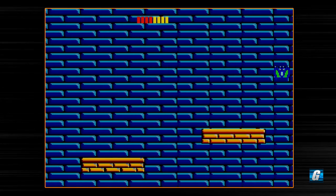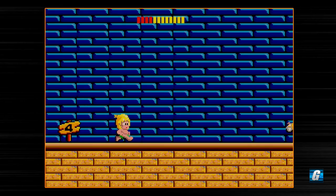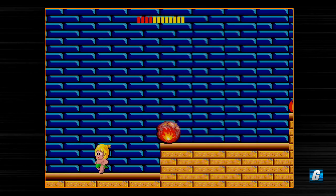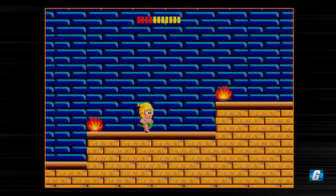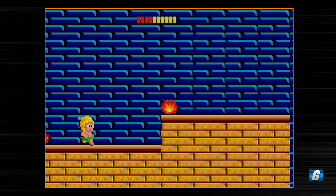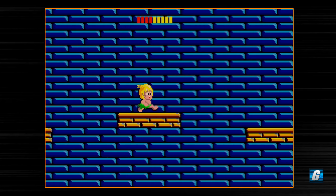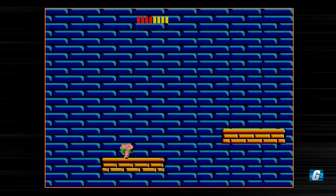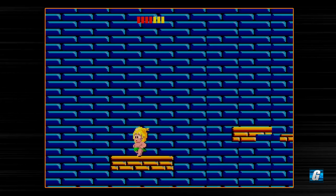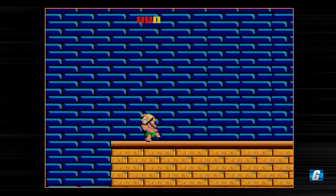You'll notice that the hitboxes on those platforms don't go out as far and aren't as precise as they are in Adventure Island. You can actually slip off platforms in this game — notice how I just fell through the edge of that platform. That actually won't happen in Adventure Island. In Adventure Island, you can actually sit halfway off a platform and it'll still register you as being on the platform, very much like a Mega Man game or Castlevania.